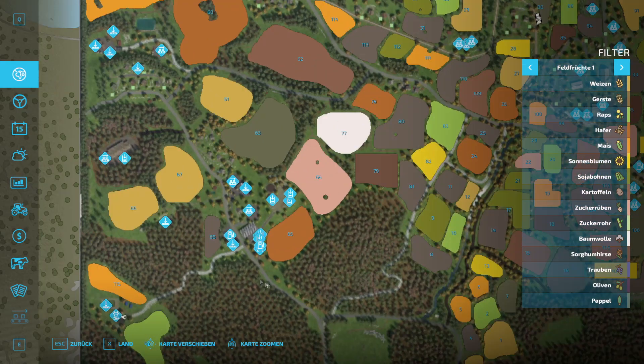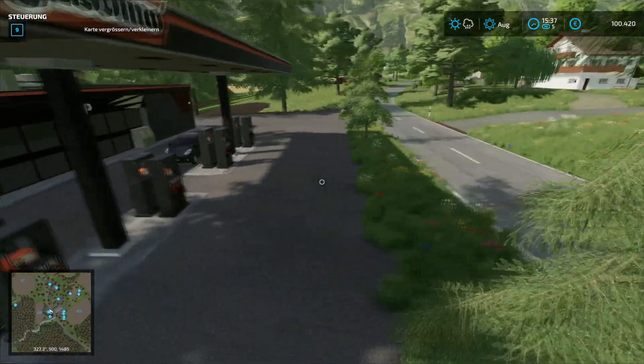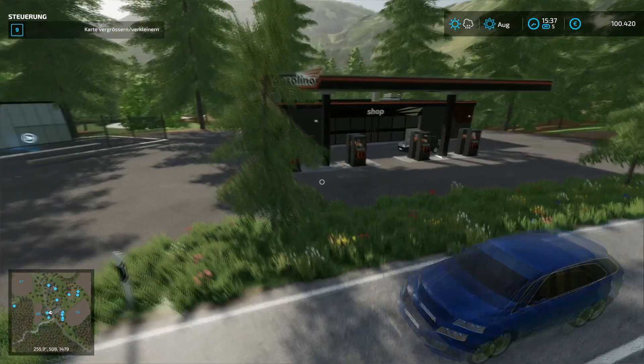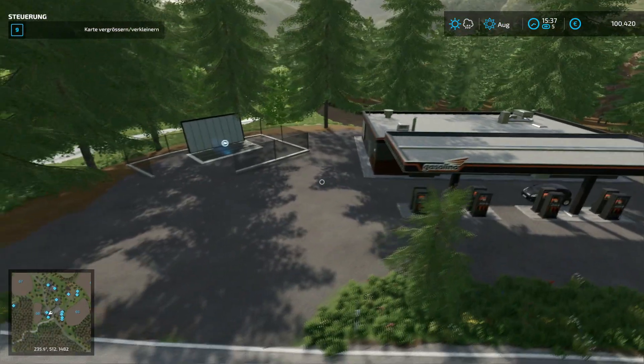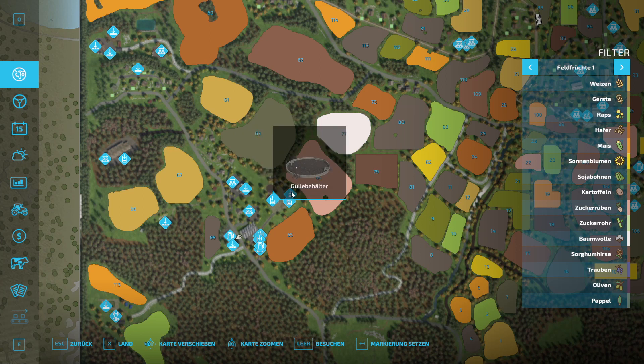Moving on — there's a gas station right here on the main road. Next to it there's also a sales station with diesel sales at the gas station. Then we have a feed mill, different sales points, a slurry/liquid fertilizer tank, and further back a workshop.